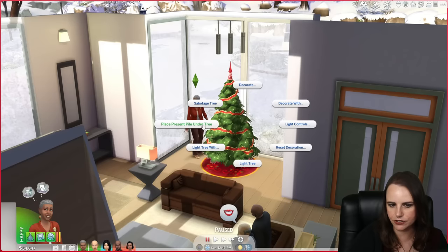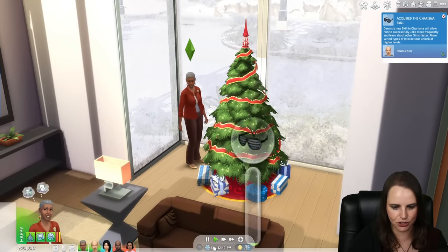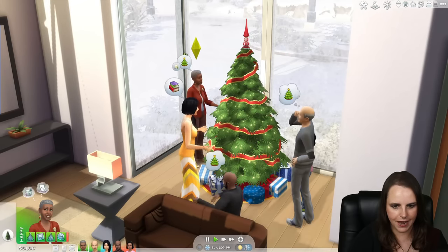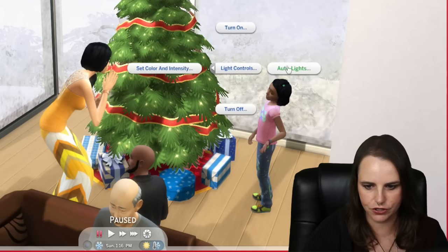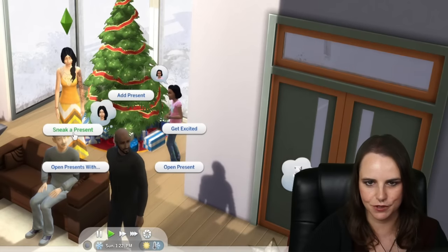You can also light the tree and place a present pile under the tree. I'm going to have Vivian, the matriarch of the family, place the presents underneath. Then everybody gathers around the tree and we light it together. There are also some other interactions - you can sabotage the tree, reset the decorations, and there are light controls including turn on or auto lights. You can also have your Sims open presents, open presents with someone, add a present to the pile, or even sneak a present.